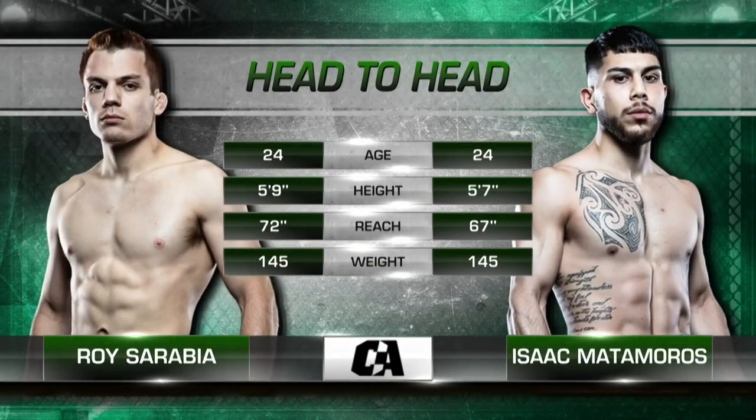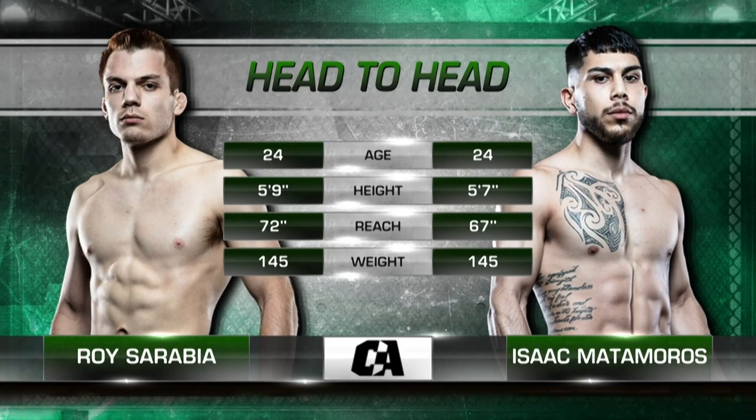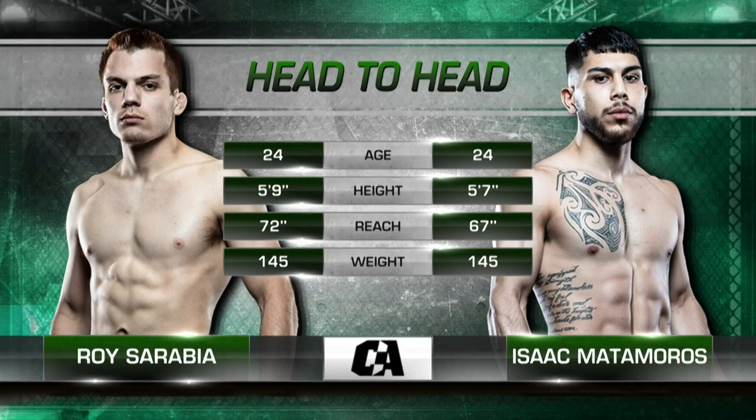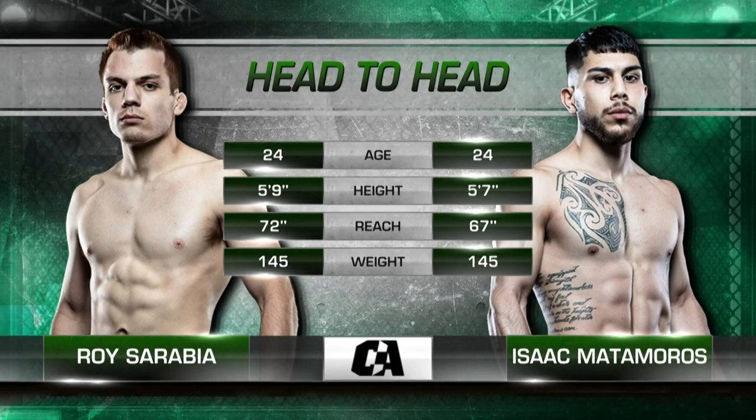Let's go to the head-to-head. Joshua Ferrado, our official bout — a 2-inch height advantage for Sarabia and a massive 5-inch reach advantage. We are in the featherweight division.